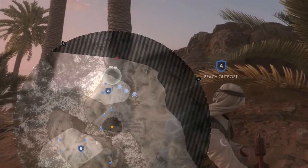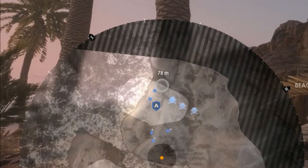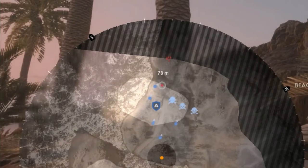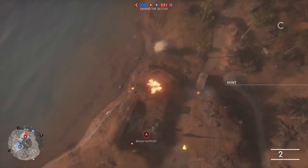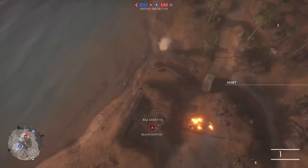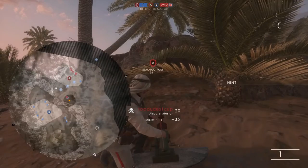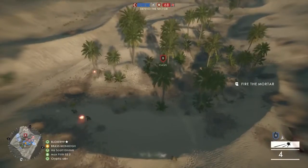Following the newest patch, mortars also require a bit more time to zero in before reaching their maximum accuracy. It is not necessary to wait for the red dot to appear before firing, especially if using the air burst shells, but I do recommend waiting for maximum accuracy if you're using the high explosive shells. This is because the blast radius of the HE mortars is considerably smaller, giving less room for error.